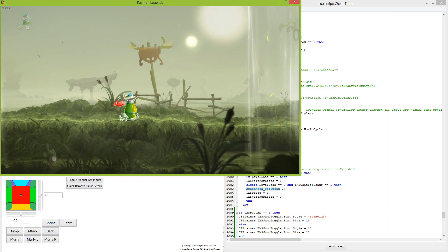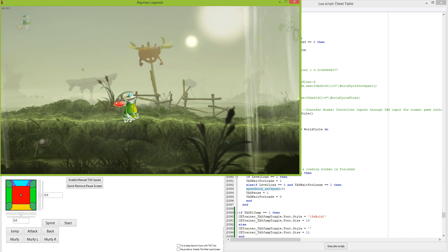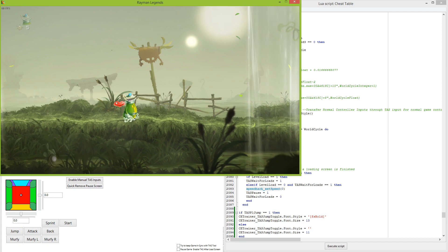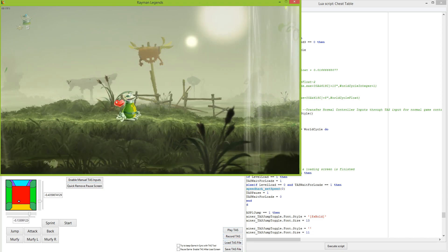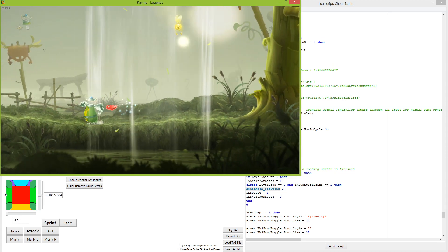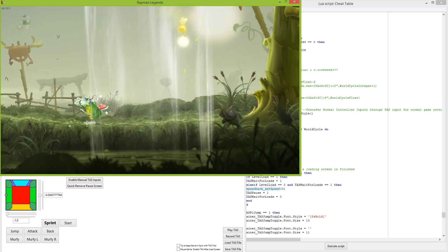Obviously it's not done yet. There's no recording or playback yet, but I've at least got frame advance, and I also have different TAS-style inputs. Down here we have the TAS viewer — nothing too crazy yet. I've got the buttons here but none of these really work yet. But the input viewer does. The TAS viewer responds to my analog stick inputs as well as my button inputs on the bottom left.